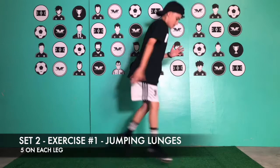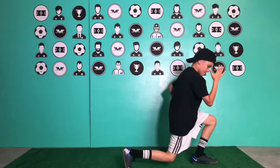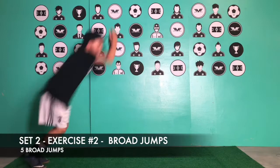Set number two, exercise number one: jumping lunges — five on each leg. Set two, exercise number two: we're going to be doing five broad jumps. So you're going to have enough room in front of you to do one huge leap, and land in a squat or a frog position.